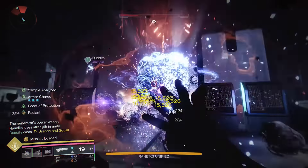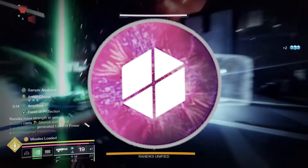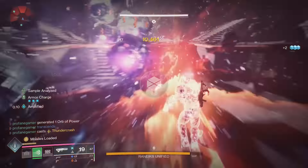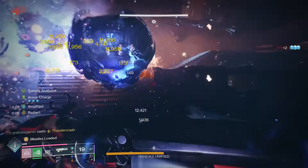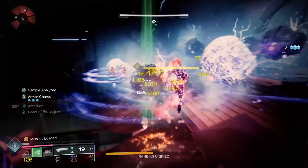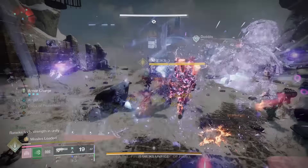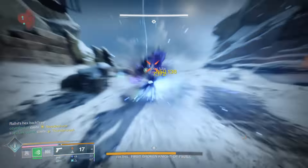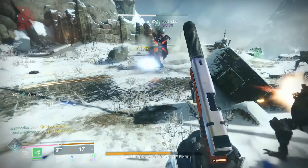Welcome back Titans! We're back with another amazing Prismatic build for Titans to use here in Revenant. Today's build is all about maximizing your damage output, and it revolves around an exotic that just got a major upgrade to its performance, making this one of the absolute best builds for optimal Titan damage whenever facing raid and dungeon bosses.